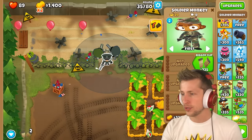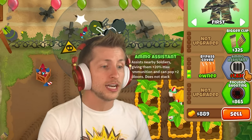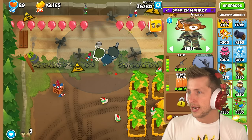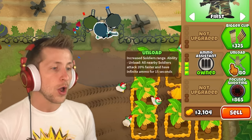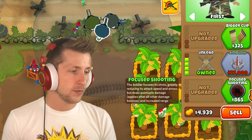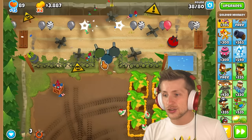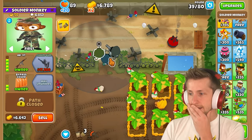Military instincts, bypass cover, ammo assistant — assists nearby soldiers, giving them 20% max ammunition and pops two balloons. Does not stack. They have way more ammo now. Look at how much ammo he has now — 72 shots! The next upgrade is Unload: all nearby soldiers attack 24% faster and have infinite ammo for 15 seconds. Sign me up. So if we're in a situation, I can just trigger the unload — boom, they attack way faster and look at this: unlimited ammo. That is so good.